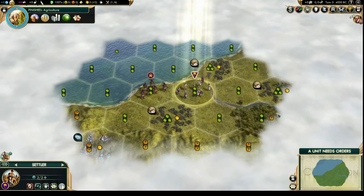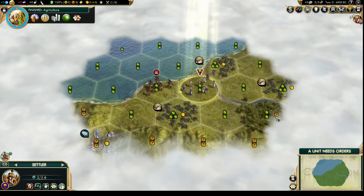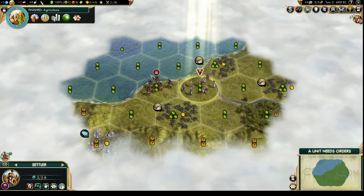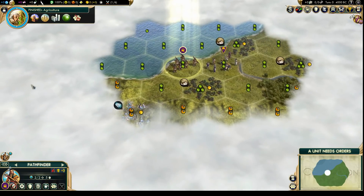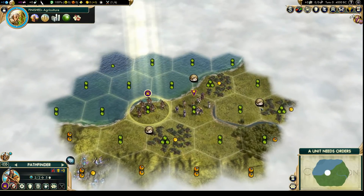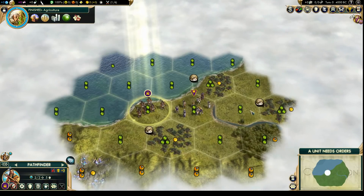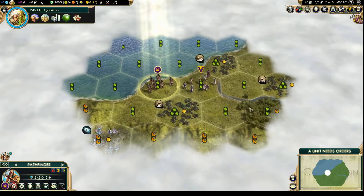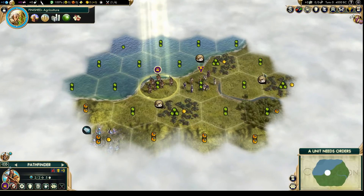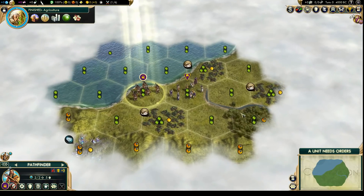I have a plan, but before we talk about that, let's see where we want to start our capital. Last time we sent the pathfinder this way and we know that there is nothing on this side, so I will actually send him this way to see what's on the other side. I'm not sure if this is like cheating — basically reloading for turn one to check what's on both sides of the starting area — but probably not a big deal.